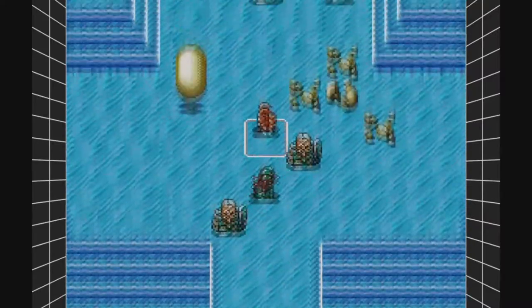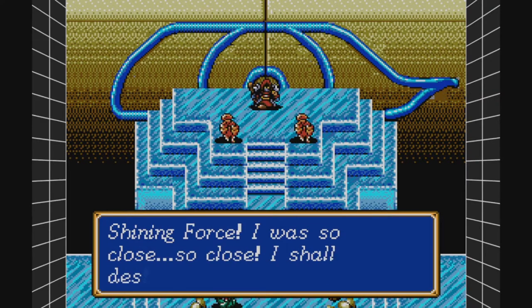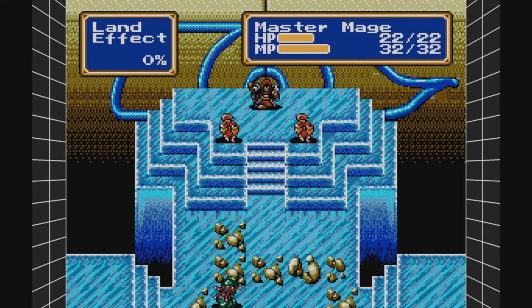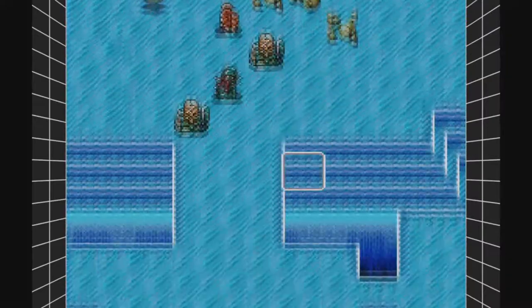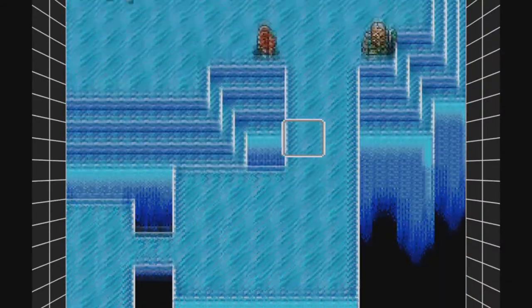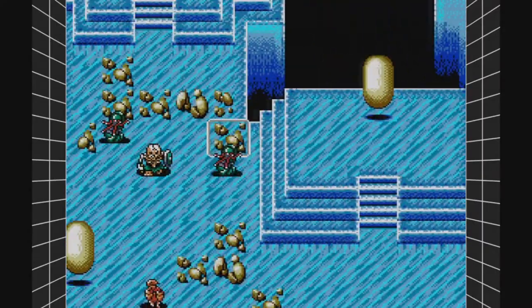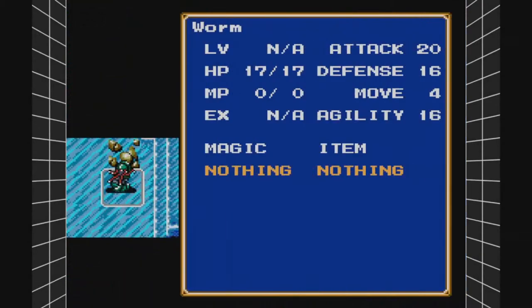Oh, this is the annoying one, ladies and gentlemen. 'I evoke a path before me.' Shining Force is so close, so close. 'I shall destroy you all.' Okay, so this isn't the annoying one I thought of. This guy. So we got some hellhounds — these are new. Worms. Let's look at their stats.